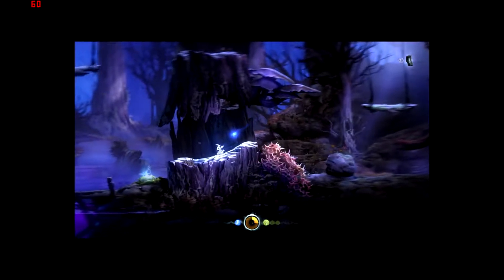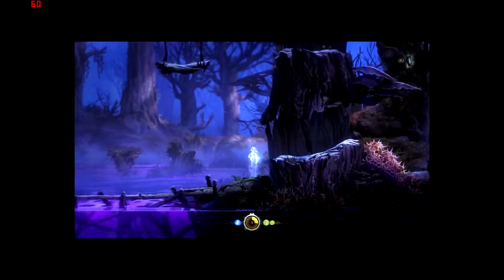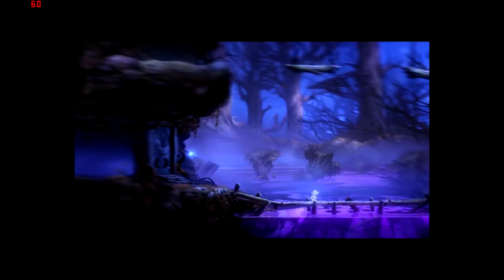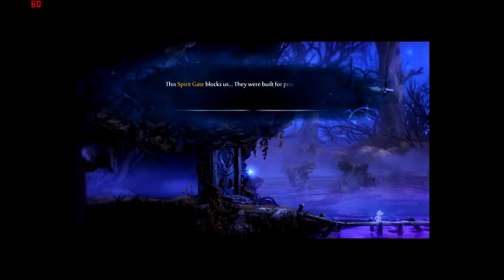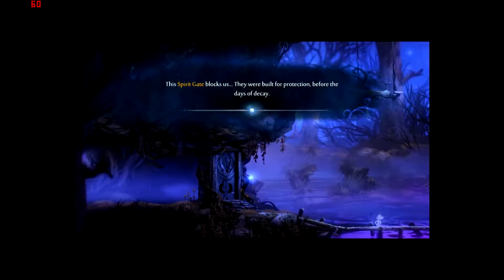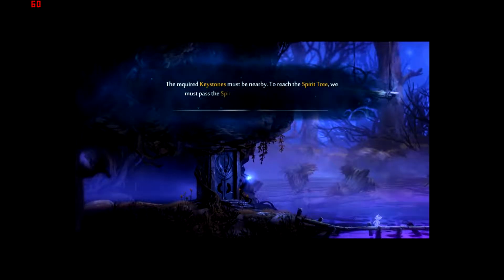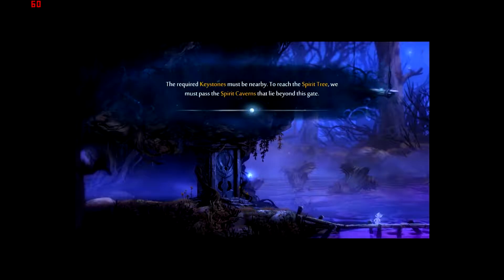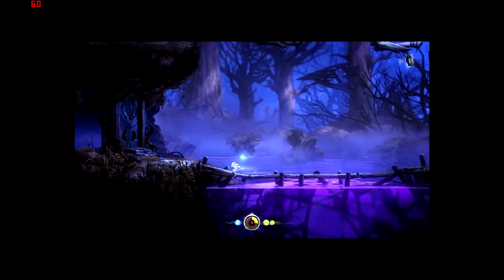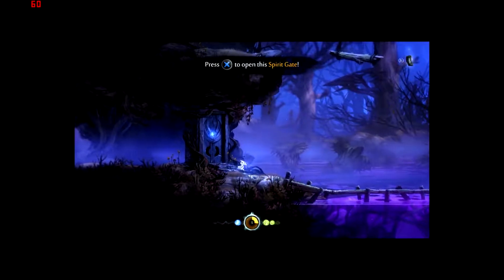Let's get over these brambles. That should be life, I think. It's just Navi. So I've got to get through these spirit gates — we've got to press X to open the spirit gate.